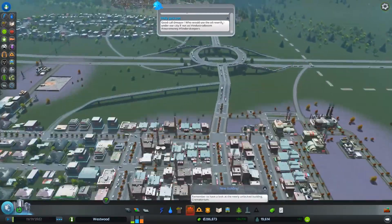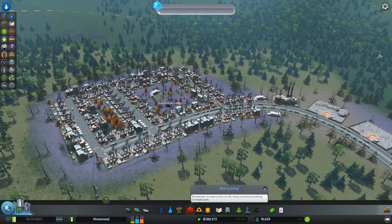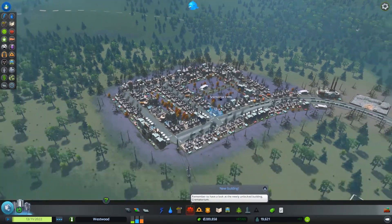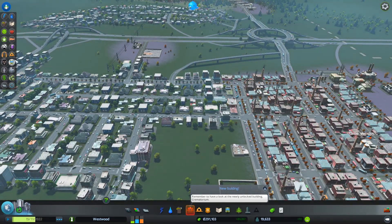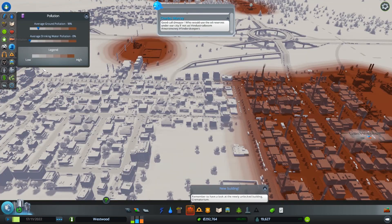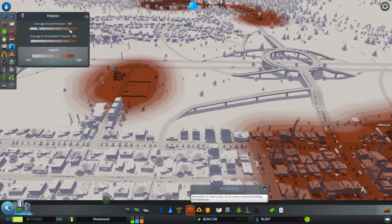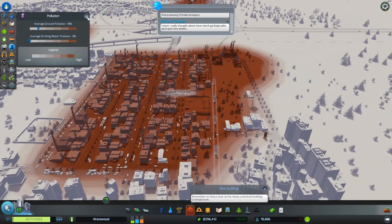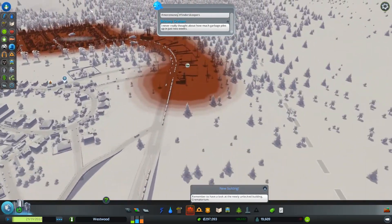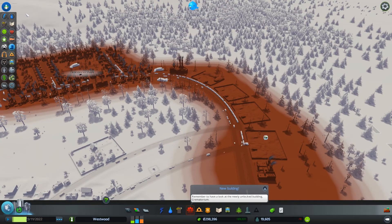So we are still using our oil up here. We do get a lot of fires. We have gone and built another fire station up there. Hopefully that will deal with a lot of the problems. Let's have a look at the pollution map. Drinking water pollution — zero, which is always good. Ground pollution is a bit cruddy. There's not an awful lot we can do to reduce that. We could get rid of a lot of the industry, but we will be getting rid of some of the landfills later on, which will certainly help with things.